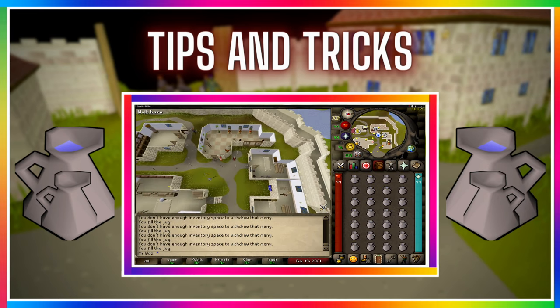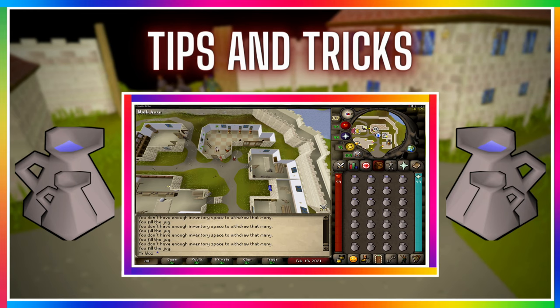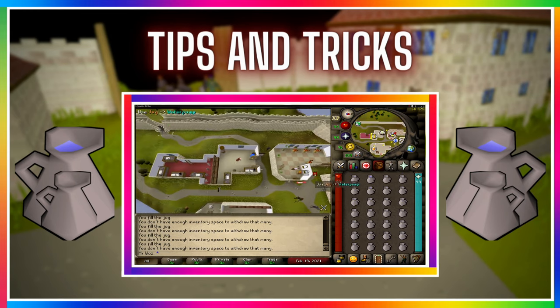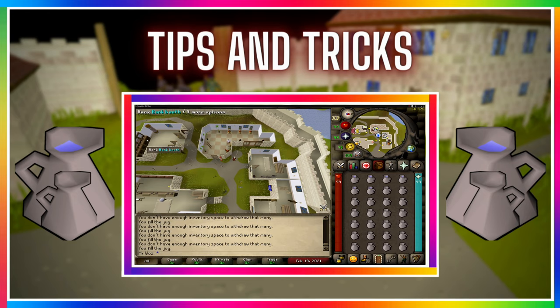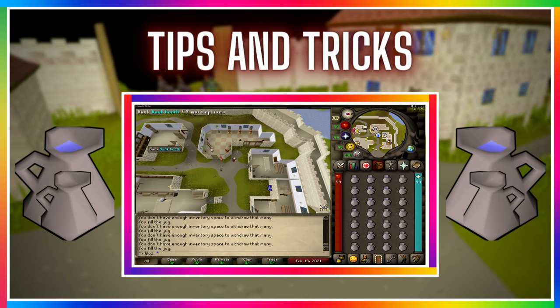The last tip is to buy more jugs. As I was doing this method I had at least 10 minutes left to spare and I ran out of jugs, so I had to run to the Grand Exchange to buy a few hundred more. The wiki says 2,800 within the hour, but definitely bring at least 3,000 to 3,100 if you want to test this for a full hour.